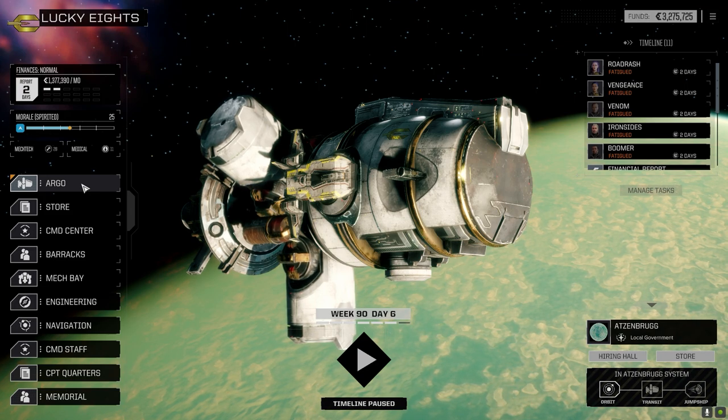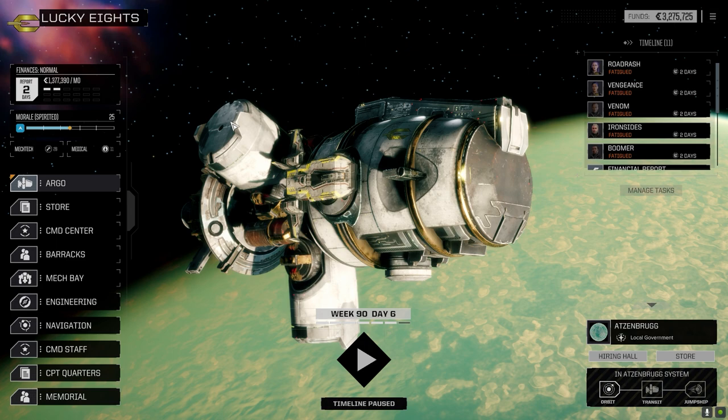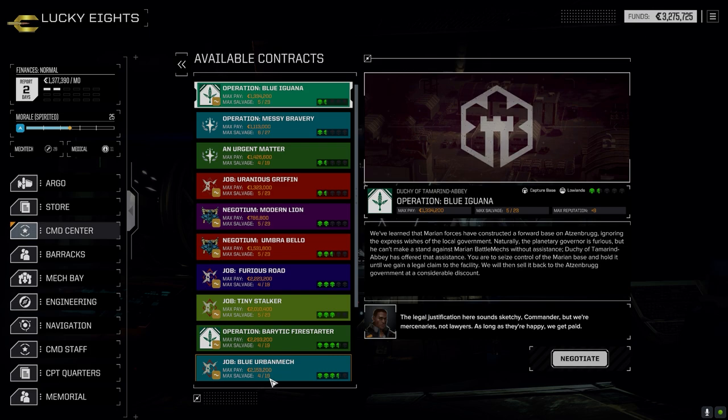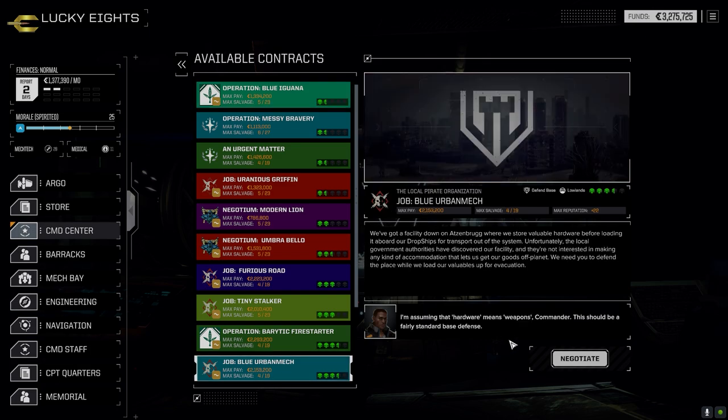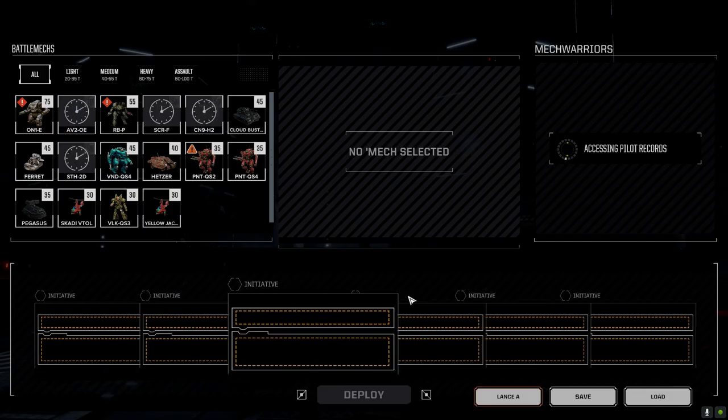Today we're going to take out the main lance and I know where we're going. Let's go to command center. We're going to take this three and a half skull base defense mission. It's against the locals — should be an interesting run. We're not rated anywhere near three and a half skulls, but we're going to run this and see what happens.